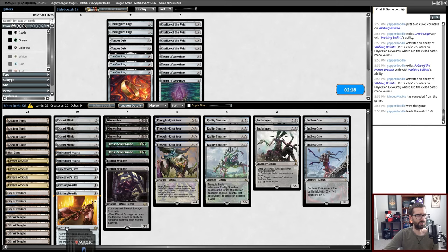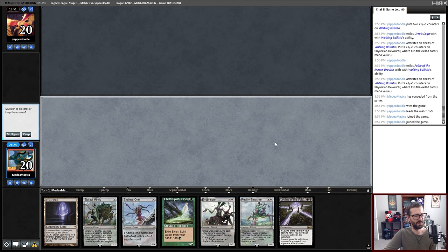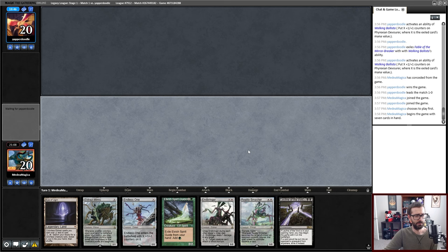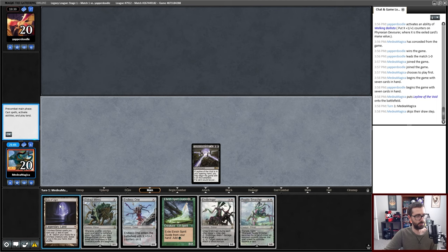I can play Eldrazi Mimic and Endless One for three on turn one. Is five power on turn one good enough? Probably, especially considering how many sol lands are in this deck. I can also play Mimic and Endless One for two on turn one and save the Spirit Guide for Smasher, which is what I'm going to do. We are the beatdown.